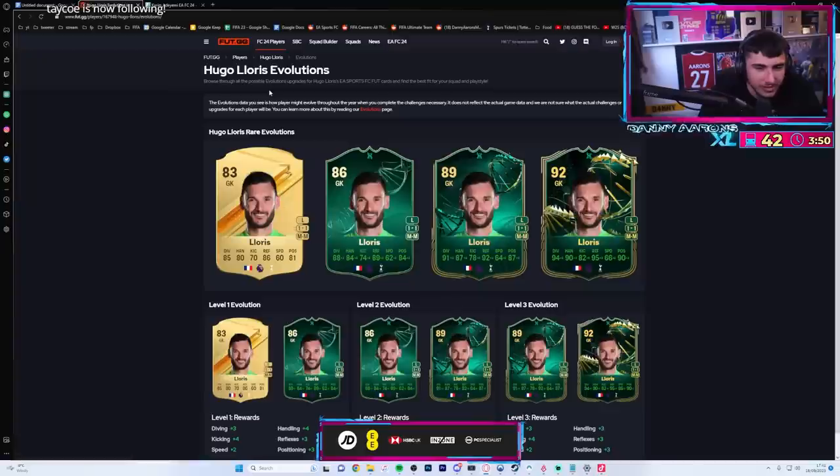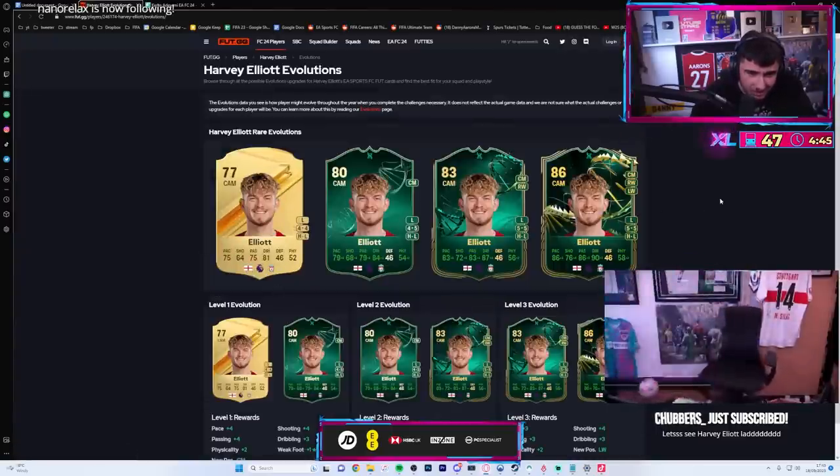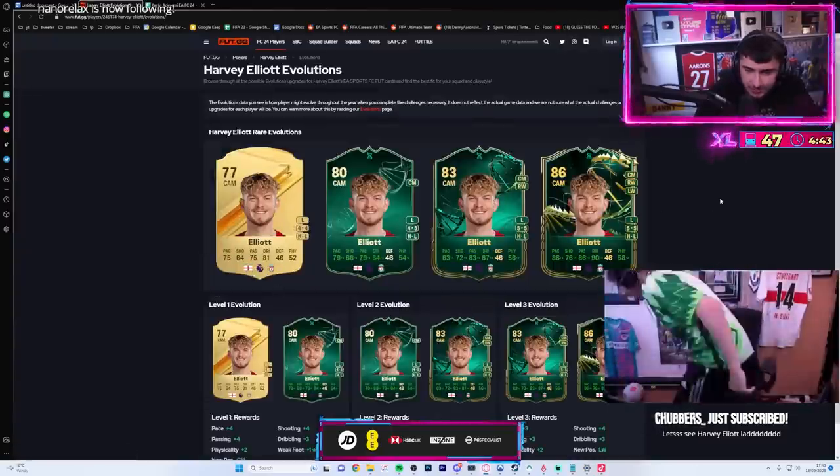Do you reckon we're ever gonna get like a goalkeeper evolution - like a Hugo Lloris? Is anybody ever gonna pick a goalkeeper though? 86 pace, 90 dribble, 86 passing - that's nice, that's nice.